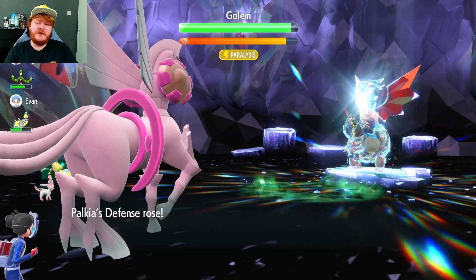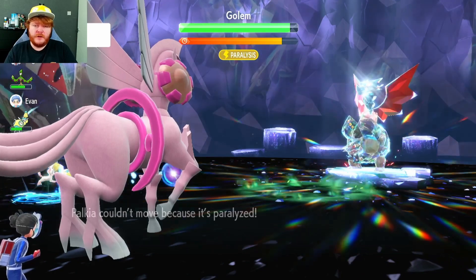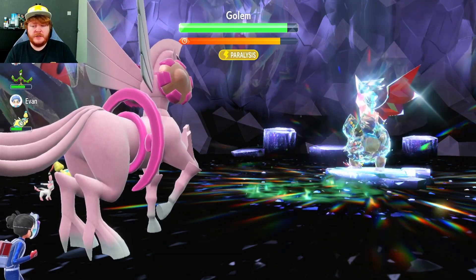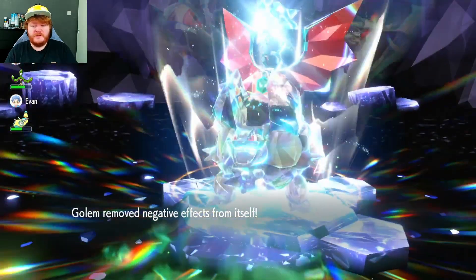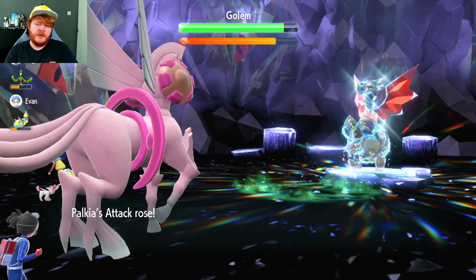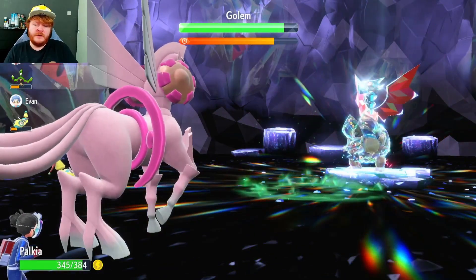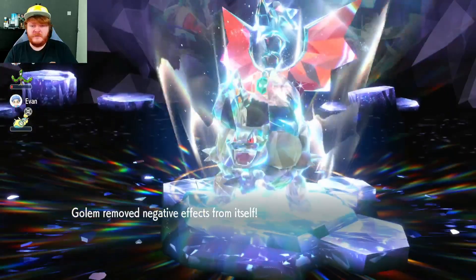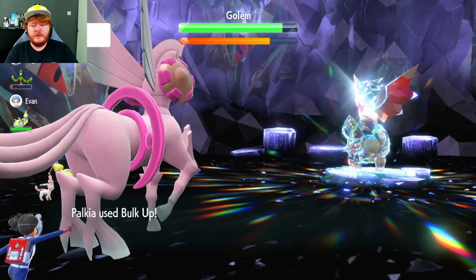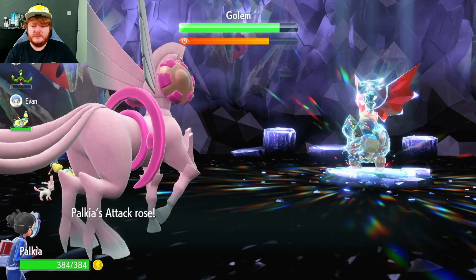Going to use Bulk Up again to go to plus two. I think I'm going to finish setting up and then remove the paralyze, but we can't move because we're paralyzed — that's fair enough, it was bound to happen eventually. The Golem is now paralyzed as well, but it removes negative effects from itself. So we use Bulk Up again going to plus three. I don't think Golem nullifies us at any point, so I'm thinking about going to plus four.